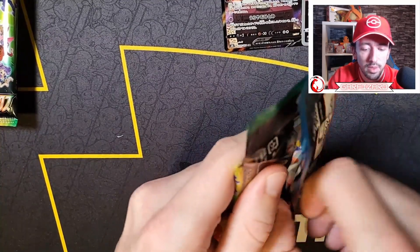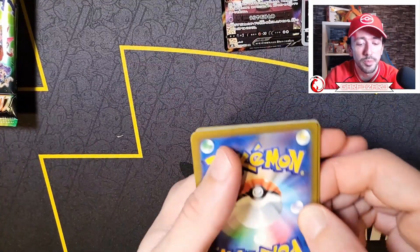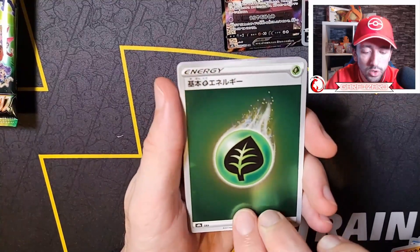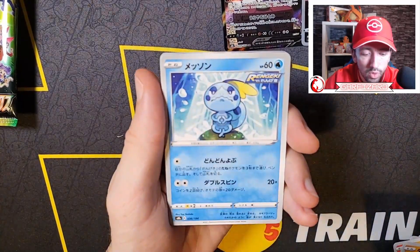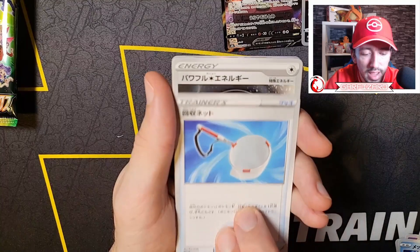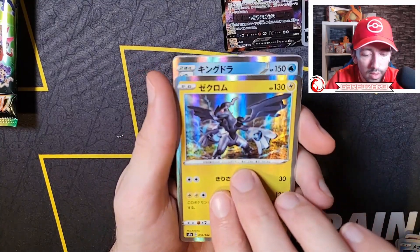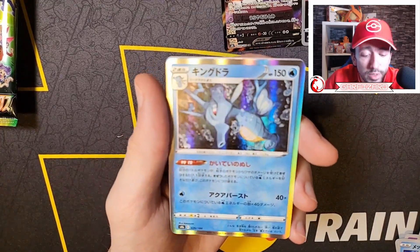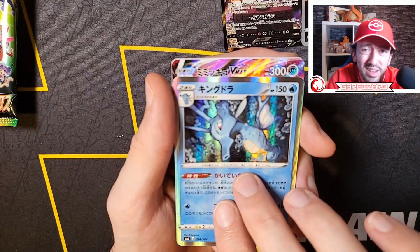We've got two characters so far - that's where all my focus is on this set, as I'm sure it is for most people. Pack five - I'm gonna guess fire energy this time. It's a grass. We got a little Kubfu, an apple, Sobble, a trainer card, and another one. We got Zekrom! I love how many holos are in the Japanese ones. I know I sound like a total noob here but they are new to me and I'm just really enjoying the massive difference to the English cards - it's so much better.